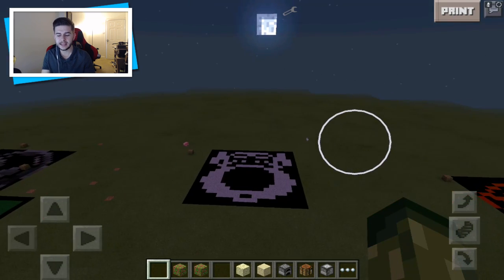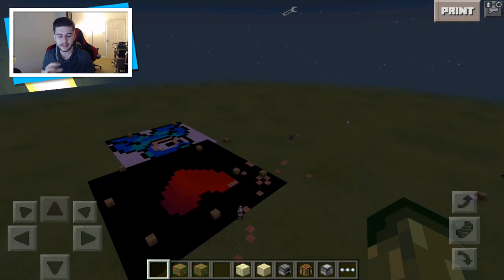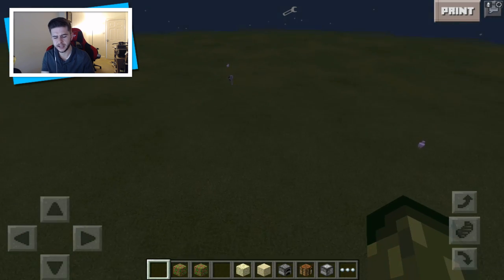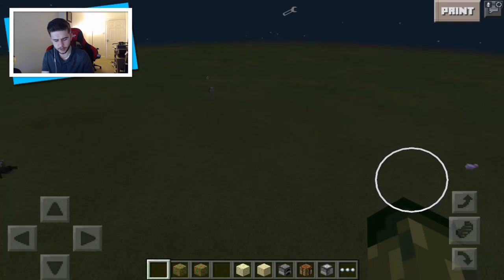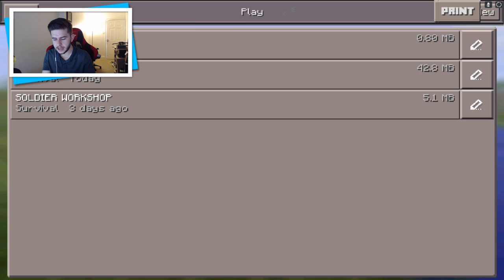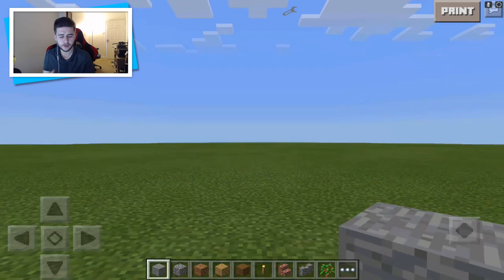What I'm going to do here is simply go to a brand new world and start printing some images. I'll show you what images you should be using because there's a specific size I suggest. Let's back out and create a brand new flat world. I'm just going to go to play, new, advanced, and create a flat world.